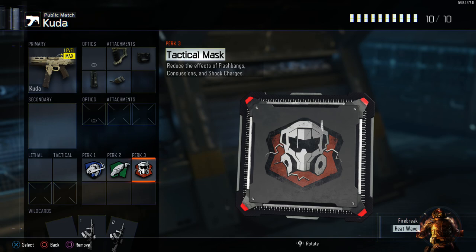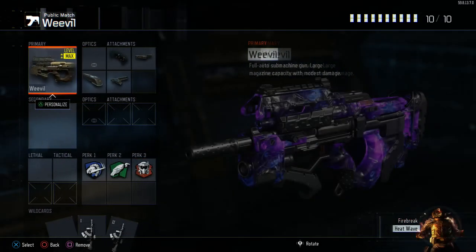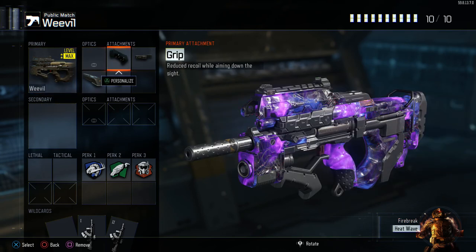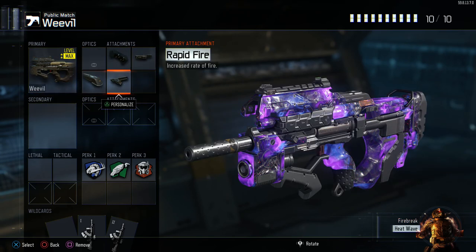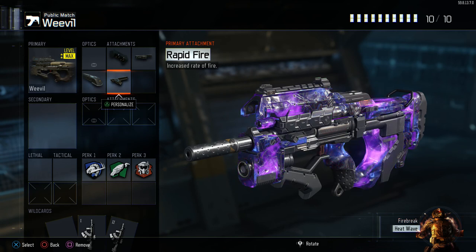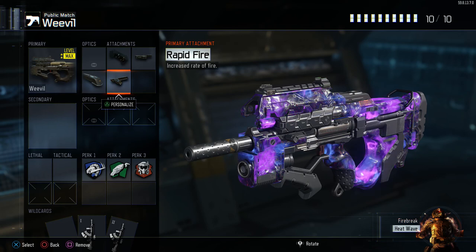This setup is almost identical to the next one I'm going to show you which is the Weevil, and it uses the exact same perks and the exact same attachments which is grip, fast mags, extended mags, rapid fire. I mainly use this when I'm playing hardcore because it has a really big clip and with rapid fire, grip, and extended mags this gun is amazing.